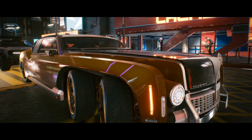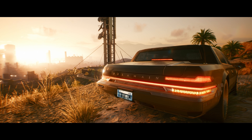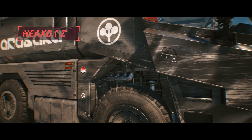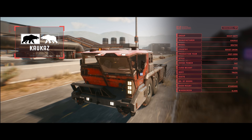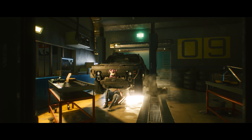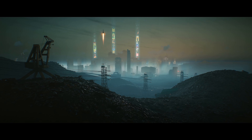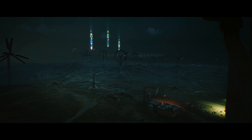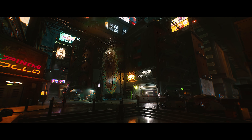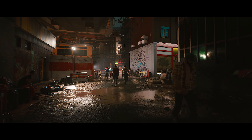The final bit of information came from an AMA with Miles Tost, senior level designer for Cyberpunk 2077, with questions from co-hosts Alana Pierce and Jesse Cox on the Twitch Gaming NCW4 Official Post Show. The game will have a day and night cycle, and importantly it affects more than just lighting — it's not just a lights on/lights off situation. It changes which NPCs are out in the world, the activities going on, and the overall feel of Night City. It can also change how dangerous the city is, thanks to the different NPCs that populate it at different times.